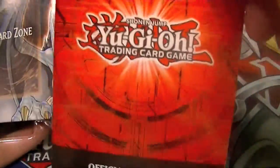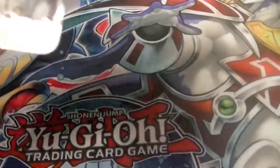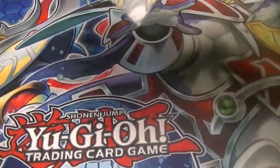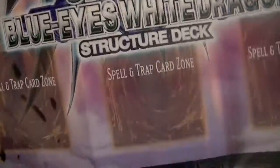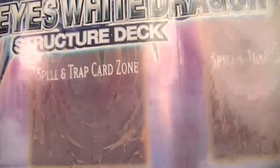There we go. Rule book — read it, learn it, love it. And here is our handy dandy paper play mat. We've got Silver Eyes Synchro Dragon on one side and Blue Eyes on the other. Decent looking play mat, good artwork.